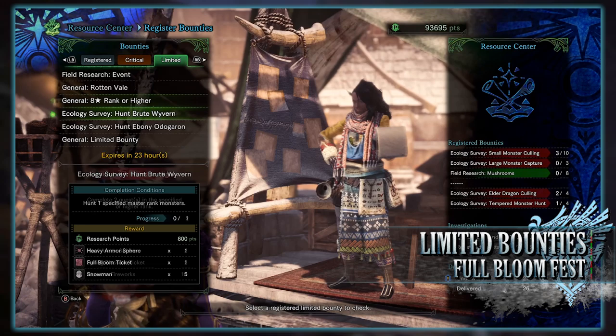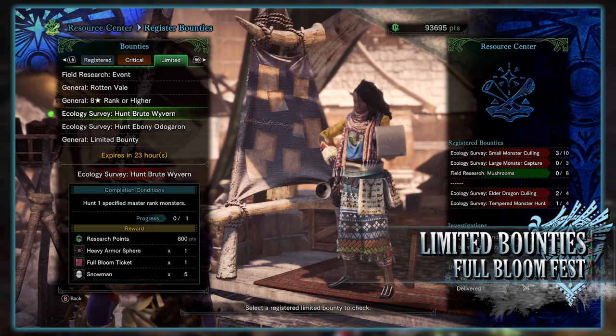But if you have Iceborne, you'll also have an ecology survey to hunt a brute wyvern. You have to hunt one of these monster types at master rank, and for doing so you'll get research points, a heavy armorsphere, a full bloom ticket, and some snowmen.